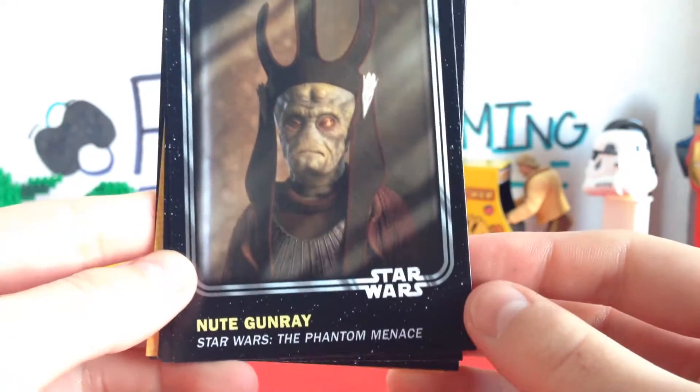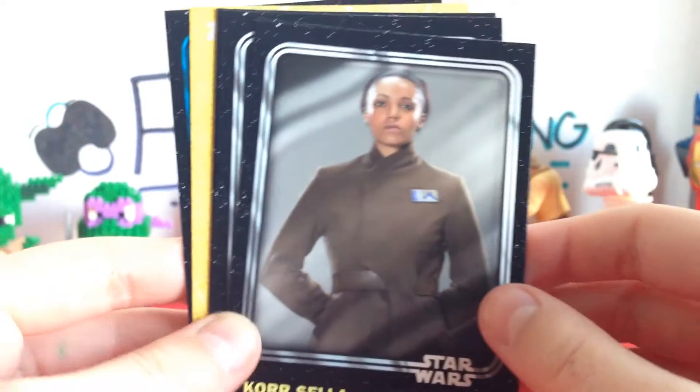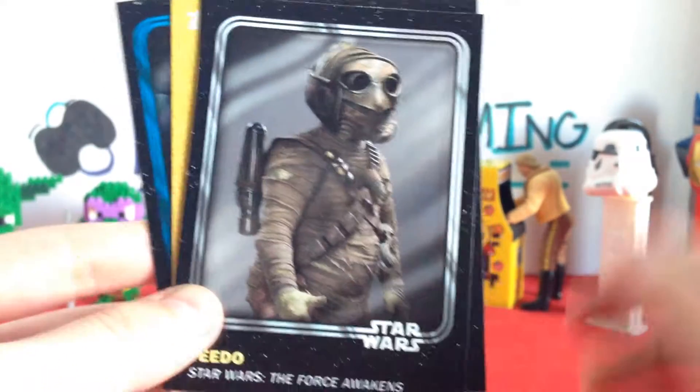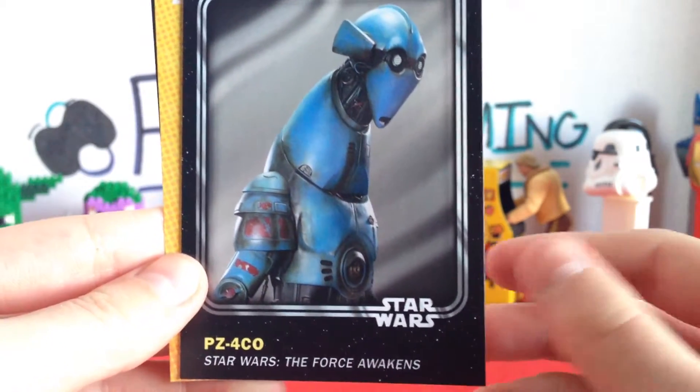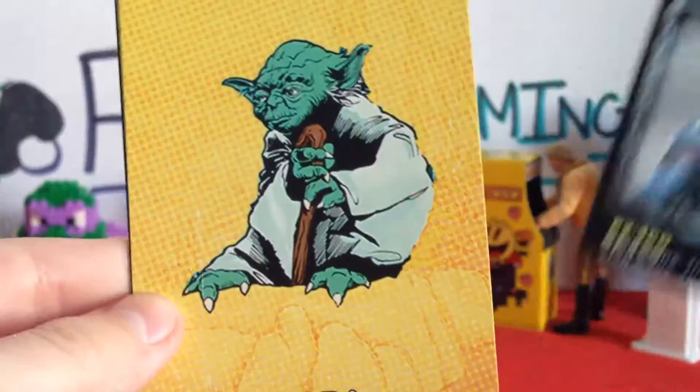We got New Gunnery from The Phantom Menace, Coracella from The Force Awakens — I remember her — and Tito from The Force Awakens, I remember that dude. Then there's PZ-4CO — I don't really remember that one from The Force Awakens.